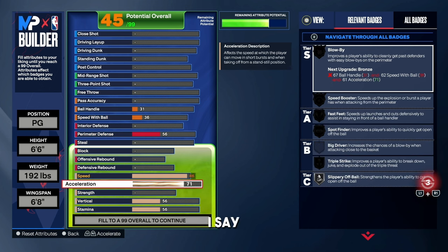For the acceleration — this is why I say feel free to use this as a template, there are certain badges you may or may not want. I like badges like Gold Blow-By. To get Gold Blow-By, you need an 83 acceleration. If you don't want Gold Blow-By, I wouldn't even recommend going for silver on it — I would just leave your acceleration down to like a 73. But for me, I want it, so I'm going with an 83.